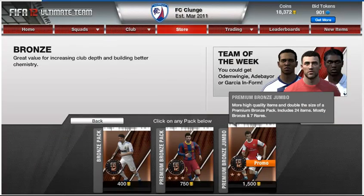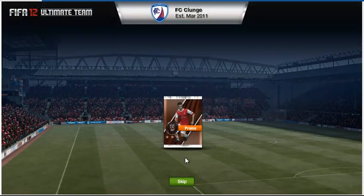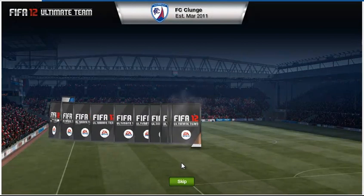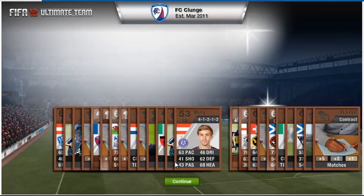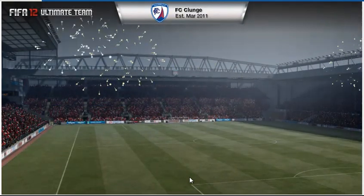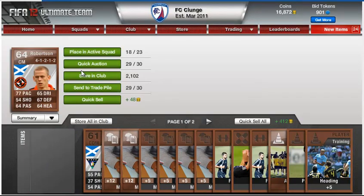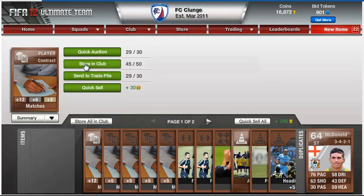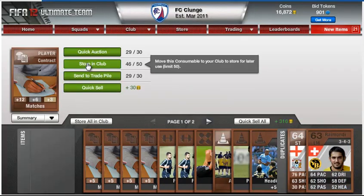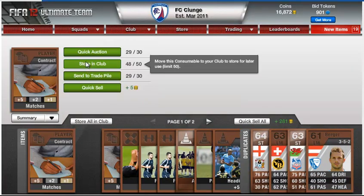Let's open another pack and see if we can get anybody with decent value. Robertson, 4-1-2-2 — that's not too bad. I might do a Scottish team actually, I think I've got quite a few Scottish players. I don't know if they're any good, just let me know and send me a message and we'll see.